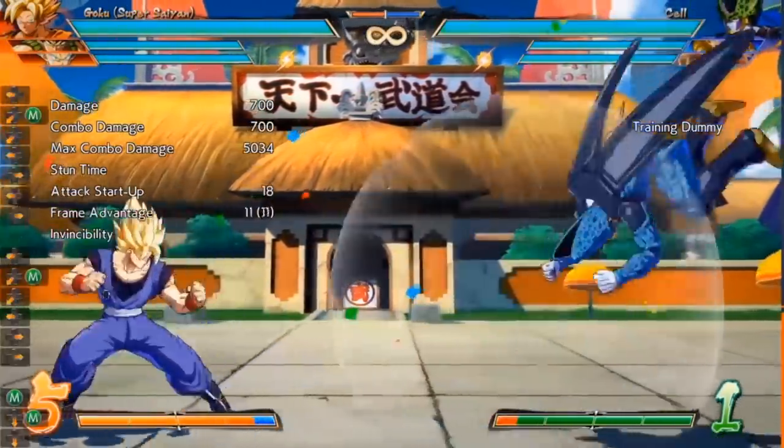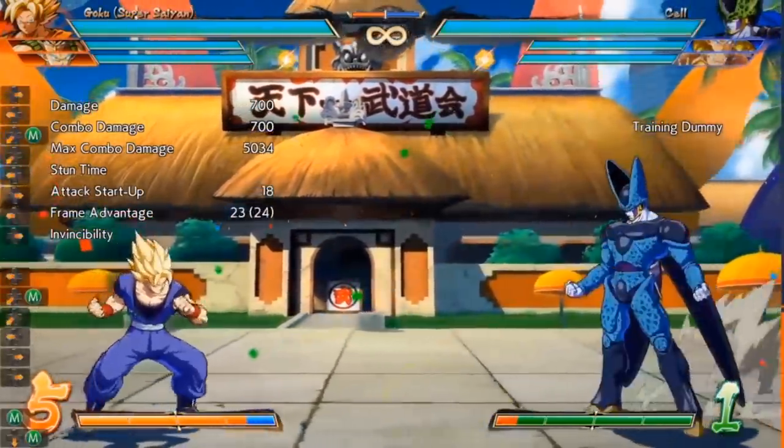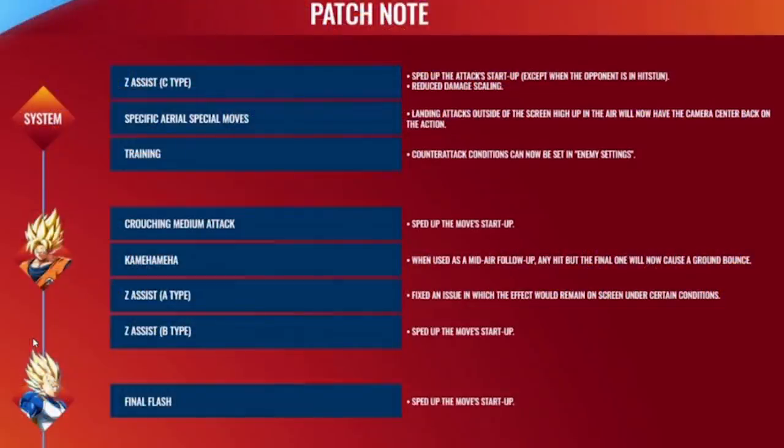So while I don't think Super Saiyan Goku is going to fully recover, he is definitely showing considerable progress, and maybe one day they'll revert it back to Season 2 but until then we'll just have to take this crouching medium attack that gets slightly sped up. We do still keep that bonus range added in Season 3, so that is a positive. The Kamehameha is kind of an overall character change that won't affect most people. His A assist got a bug fix and his B assist got slightly faster — so everything good for Super Saiyan Goku.